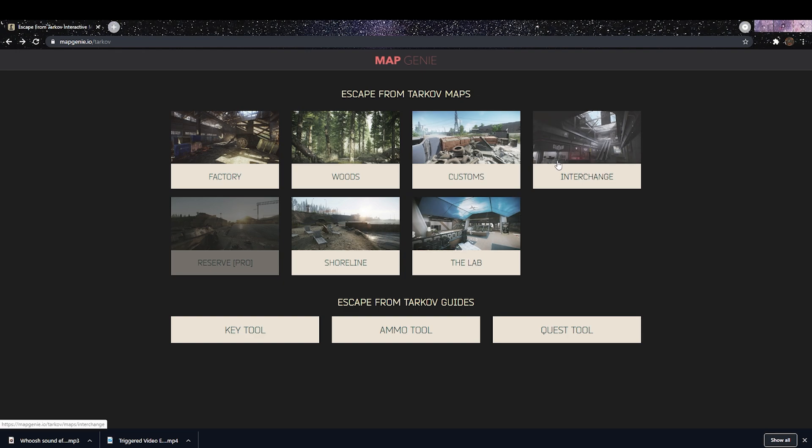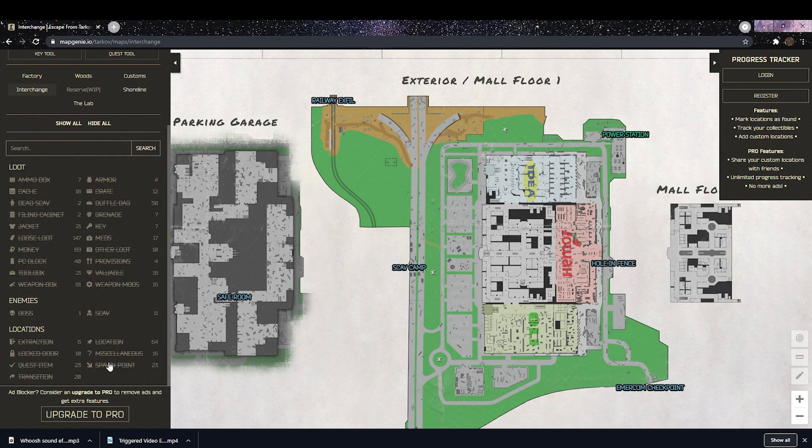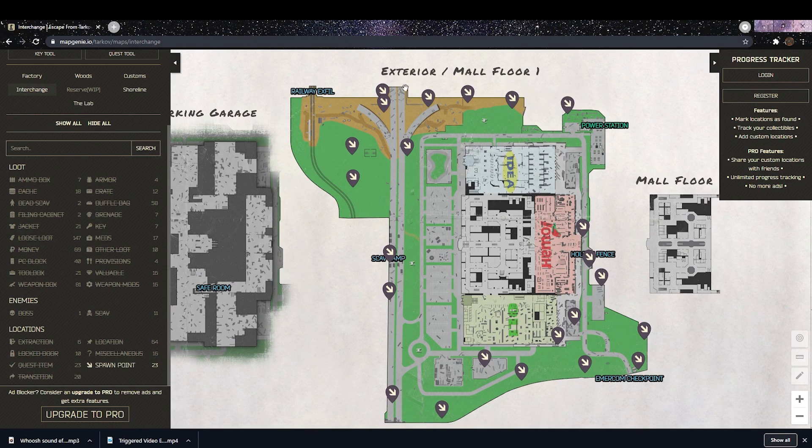Say Interchange has some pretty simple spawns. What you want to do is go to this website, hit 'hide all' on the left, then scroll down to spawn point — this is going to show you all the spawns on the map. Now obviously all of these spawns won't be active in any given raid, but you can keep in mind where you are spawning when you're playing, and because you know where all these spawns are, you can from experience learn where other PMCs are often spawning in relationship to your spawn and start anticipating those fights and position yourself better to kill these PMCs when they're not expecting it.